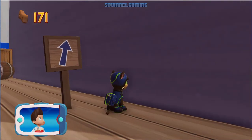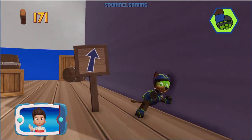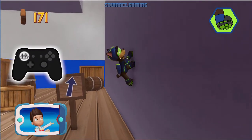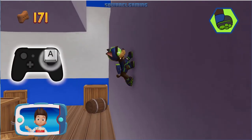We need to get to the top of the lighthouse and give the light to Captain Turbot. Super Spy Chase can use his suction cups to walk up the wall. Help Super Spy Chase climb to the top of the lighthouse and give the light to Captain Turbot. Help Super Spy Chase climb up and down the wall using the left stick.